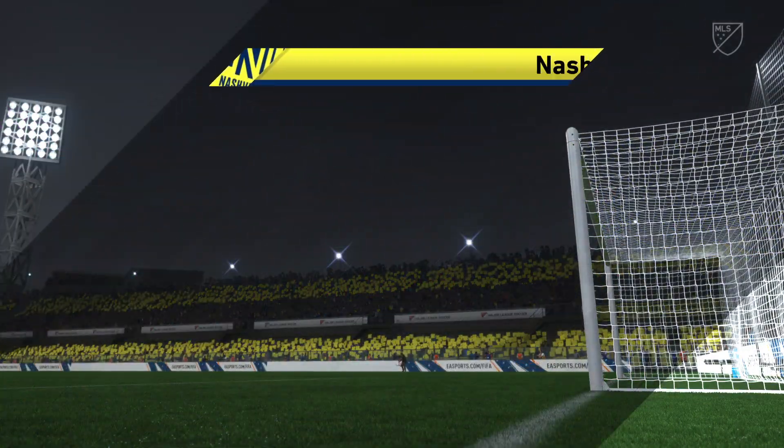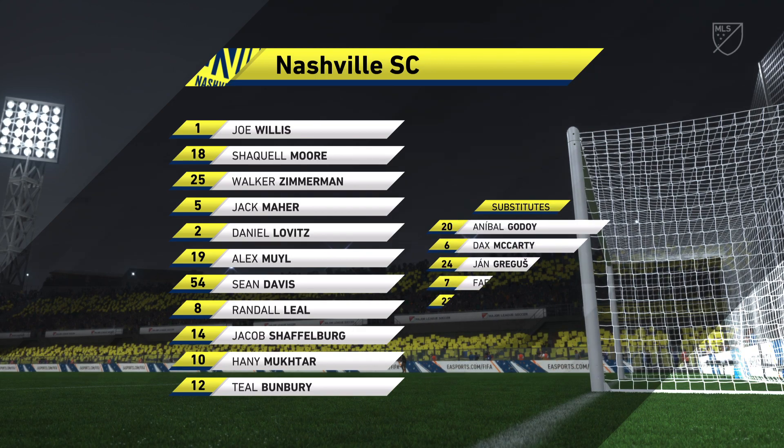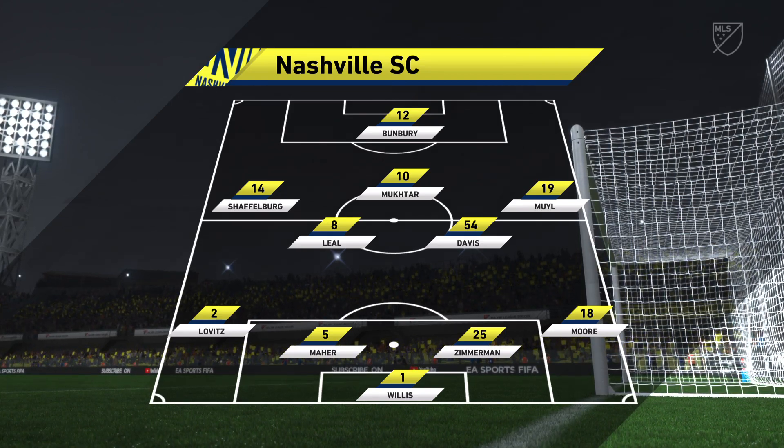This is the line-up for the home team. They're playing in a 4-4-2 with one of the strikers just dropping that little bit deeper. His role is to find space between the defensive lines, but he can only do that if his partner makes forward runs.